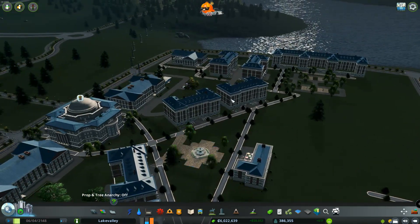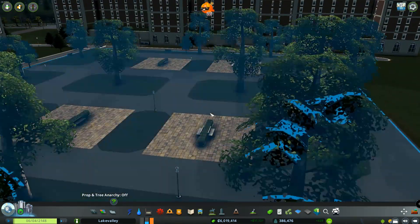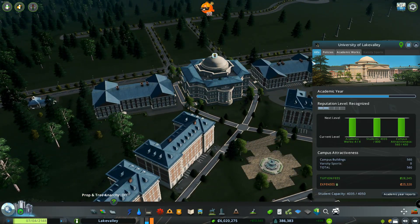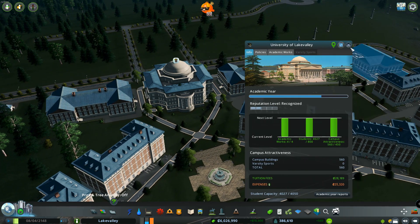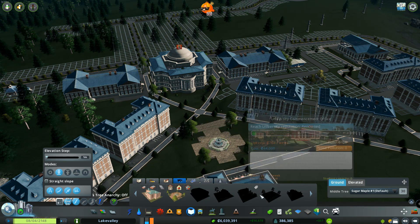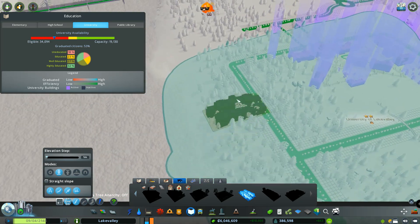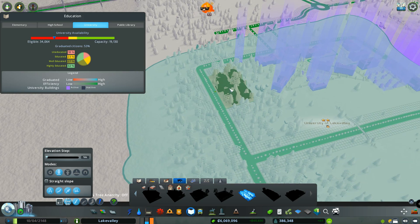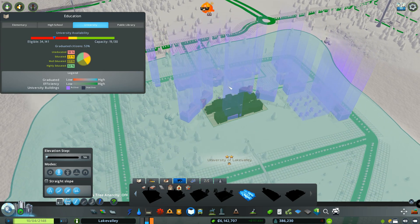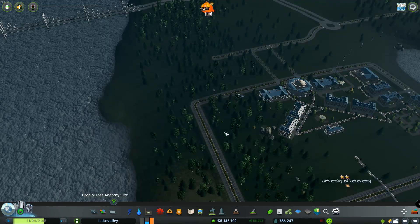Just a quick update — we are adding more dorms to the university. We've also added a little study area here for students to come out and study for exams. We're at another waiting point with everything maxed out, just waiting for the academic year to finish so we can rank up the university and unlock more features. The only thing I think I can put in right now is a law school. I'm going to see where it should go — maybe not in the middle, possibly in the dorm area.